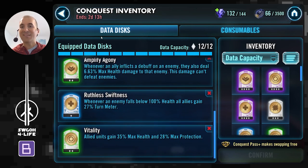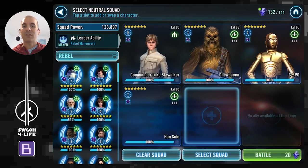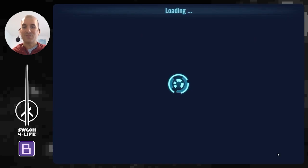The other two data disks are somewhat situational. In this case I use Vitality for some extra survivability, and I've really come to love Ruthless Swiftness for some extra turn meter for your guys whenever an enemy falls below 100 health. As with all other videos, you have to start off with CLS here hunting Chewy.